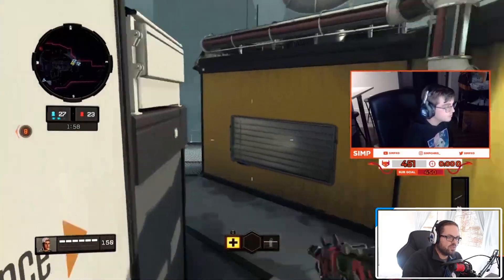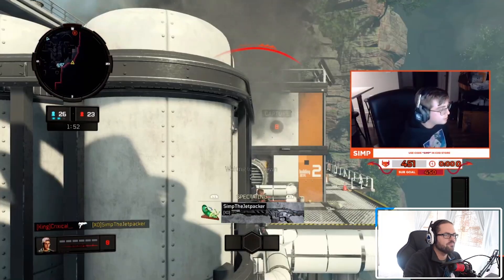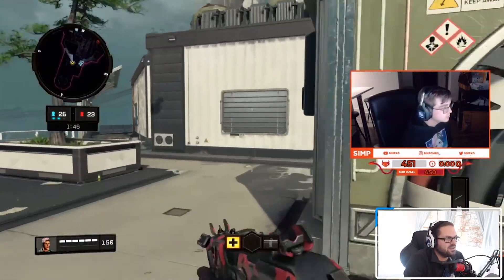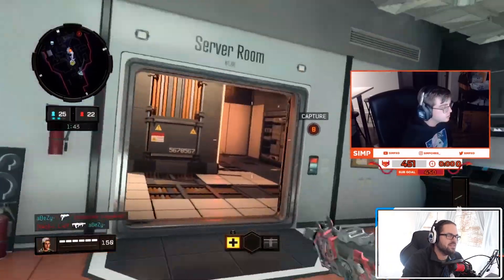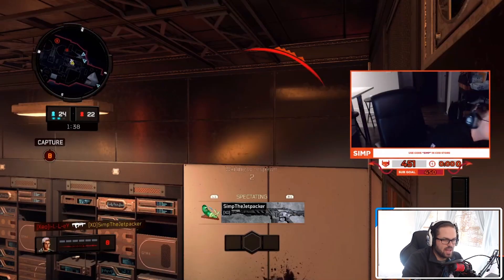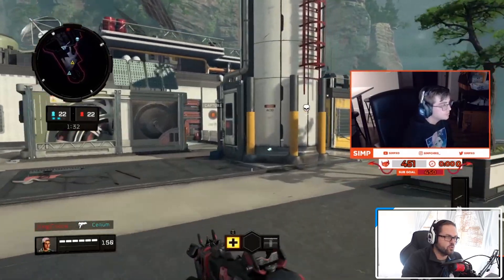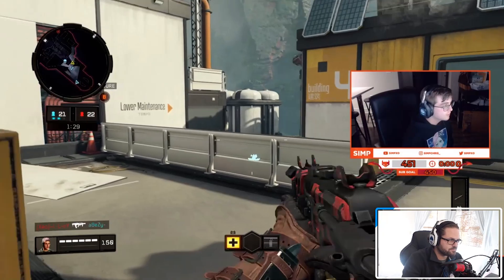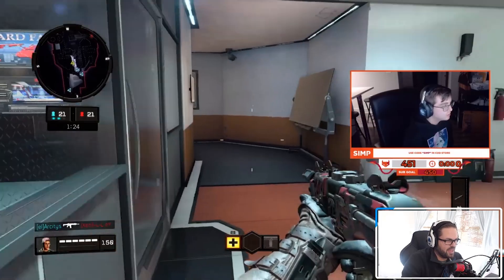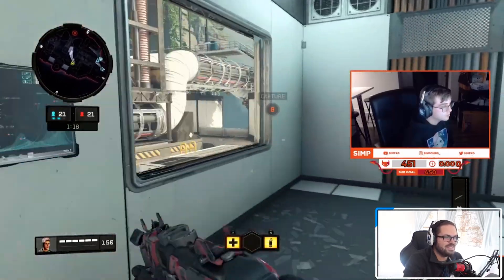With the capture of that first site, they can afford to be a little more passive. One thing about Control is that you have a limited number of lives. On the left-hand side you can see it says 26 to 22 — Atlanta has 25 lives left and Dallas has 22 lives left. You either win a round of Control by capturing the point or by winning the life battle. This hasn't been a good stretch for Atlanta because they were up 26 to 22, and now it's 21-21.